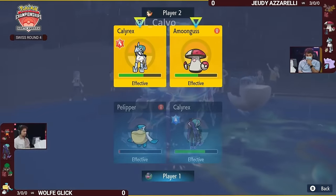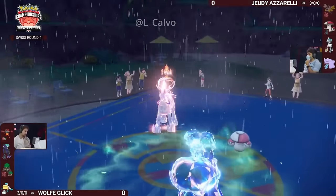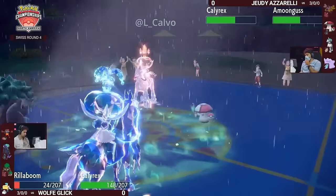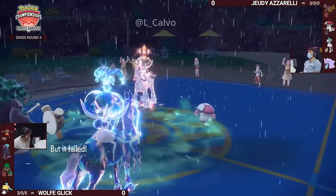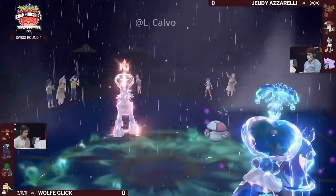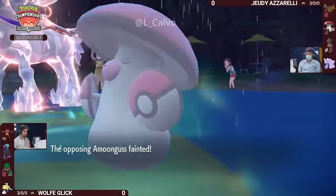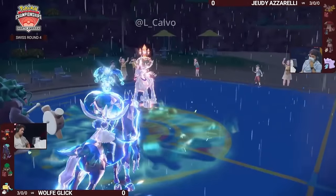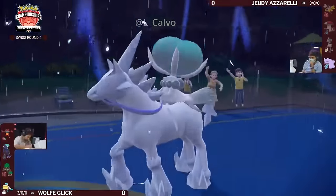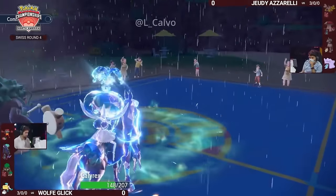Terra Blast would be Normal-type because it has not Terastalized, and could actually hit the Shadow Rider on Wolf's side. It's still a no-risk play because Wide Guard means the Shadow Rider on Jody's side couldn't do damage at all. With double Protect though, that play doesn't work out — instead it's a double knockout onto Amoongus and the Ice Rider Calyrex. It all comes down to just the Ditto left, which would take a good chunk of damage but at plus-four — plus five actually — it's a lot.